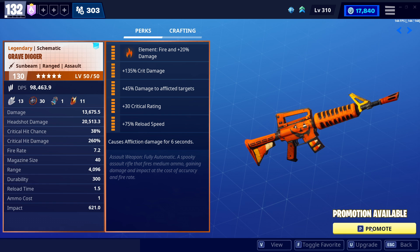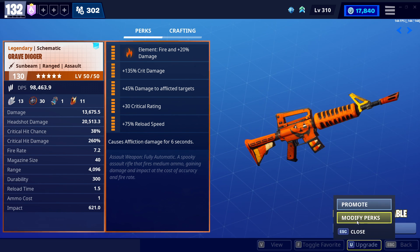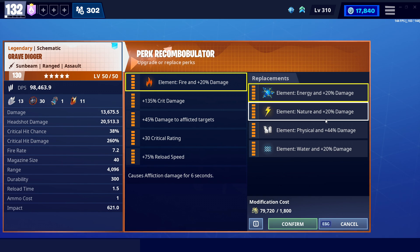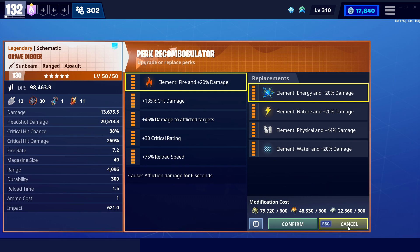I want to talk about Affliction real quick, because the Gravedigger was introduced a while back when it was very new for weapons to do Affliction damage. The whole idea was that it would be locked to fire and burn enemies alive. I don't know if you could have always changed the element, but you definitely can nowadays. And it doesn't really make sense for a water Gravedigger to even exist — I'm not really sure why they allowed you to change the element at all.